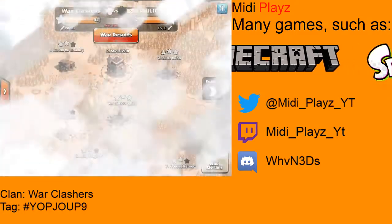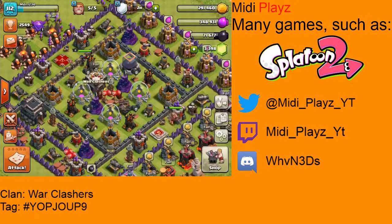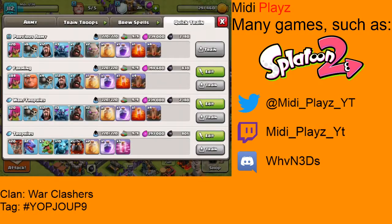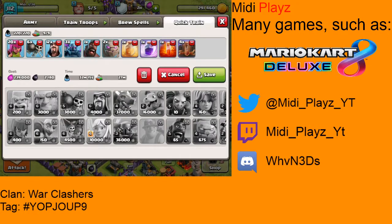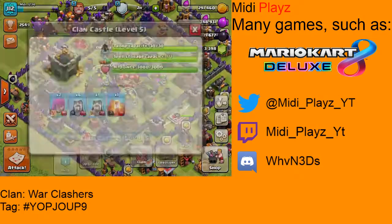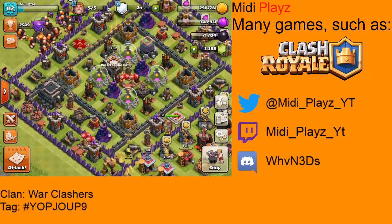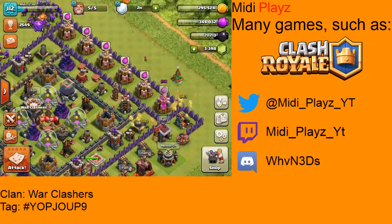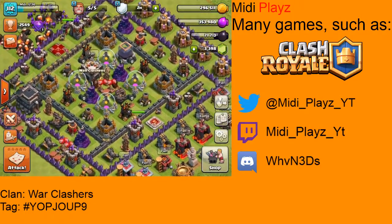If you're looking for a two-star strategy for war that's pretty effective, I recommend you try this army composition in my quick train. That is the GoWiPe that I use with all the spells. The Clan Castle usually has seven Wizards and two Archers, since I have a maxed Town Hall nine Clan Castle. Make sure you have maxed Wizards for war, because obviously you want more DPS.